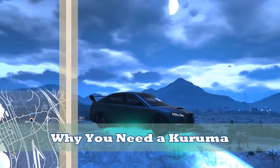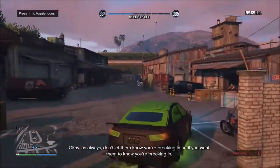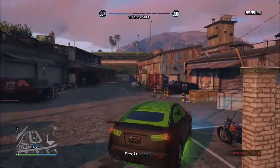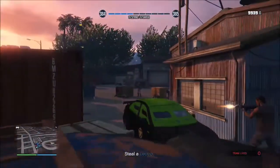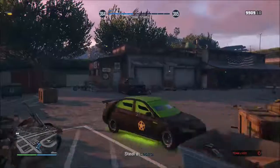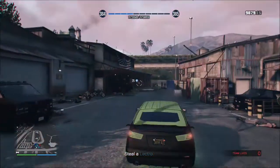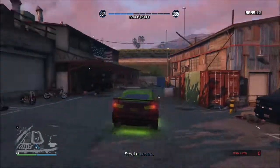Now let's look at why you need a Kuruma. This will be your go-to heist vehicle and your best friend — you will want to get it as soon as possible. This is the exact same setup except this time we're standing in the car. We're still getting shot at — you can see the little puffs of smoke hitting the car, those are all bullets — but no one inside the vehicle is taking any damage. You can see my health bar in the corner of the screen and I'm totally fine. That's why you definitely want to always have your Kuruma for every heist and setup.